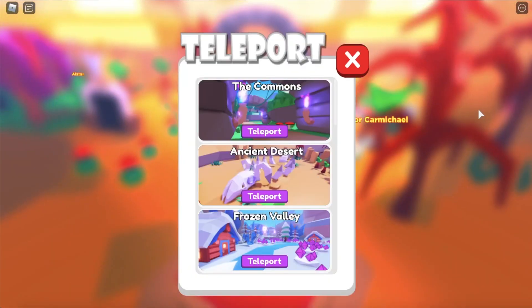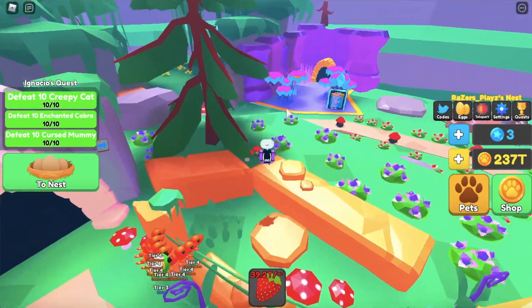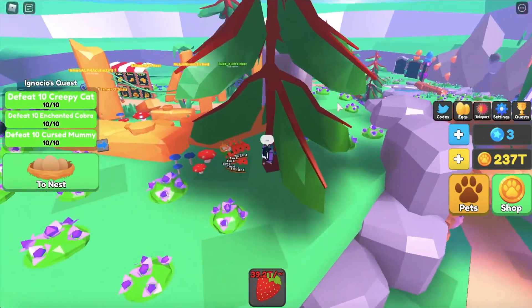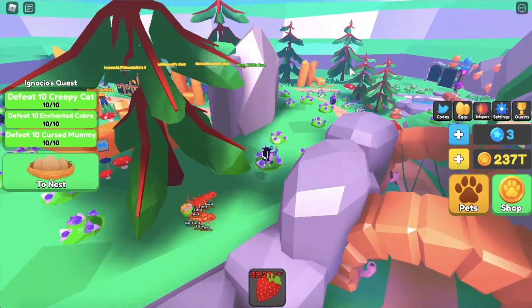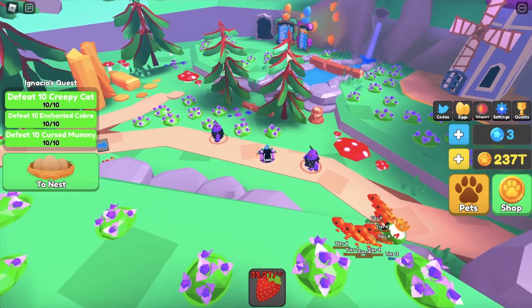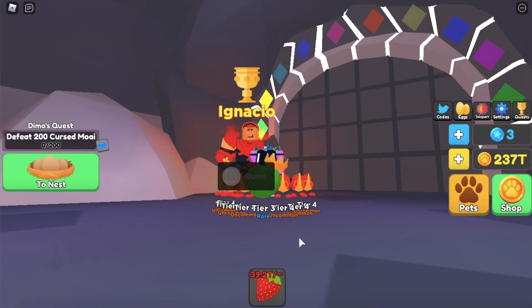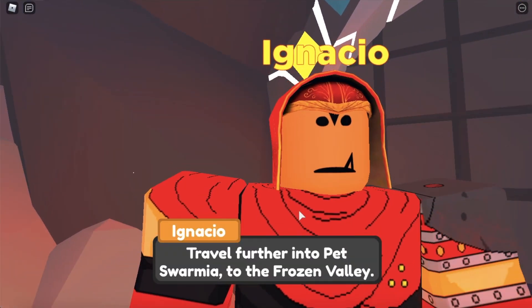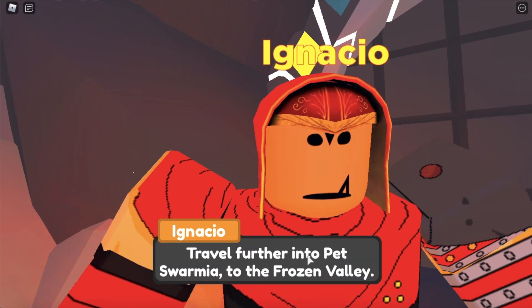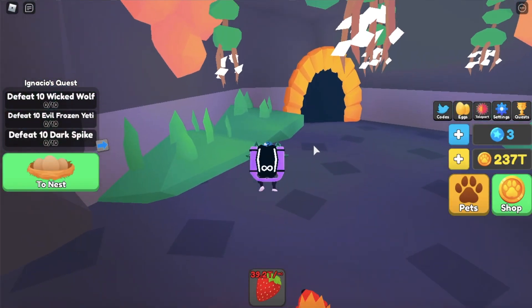We finished that one, so let's go back to the commons area and the secret spot. By the way, the teleport is in the back left corner of the map. Two gems down, eight to go. The next task says: travel further into Pet Swarmia to the Frozen Valley. This is going to take a while.